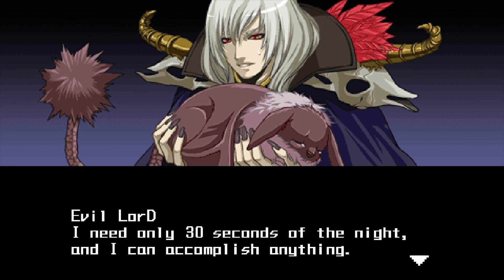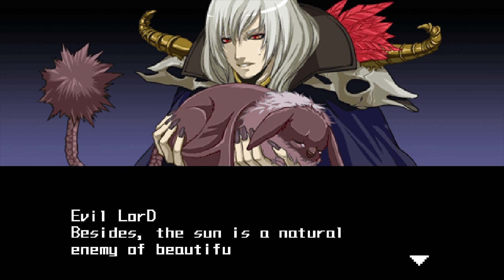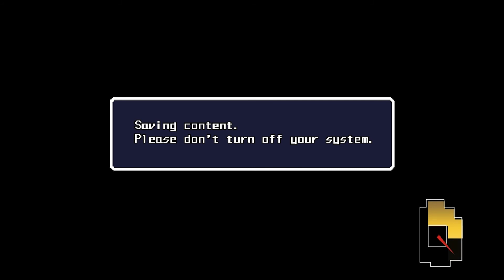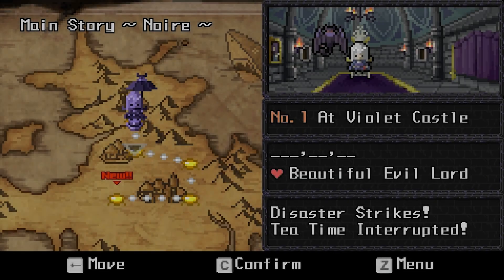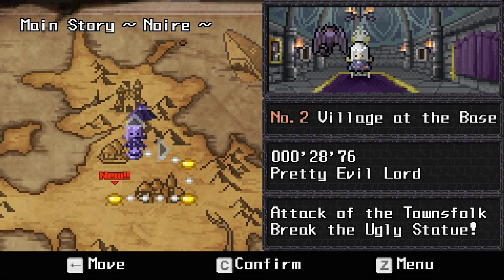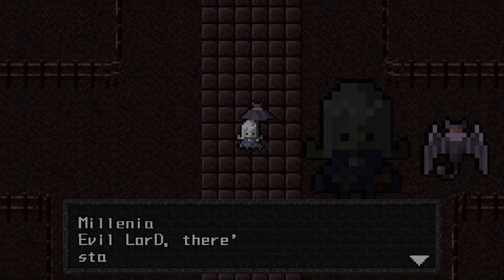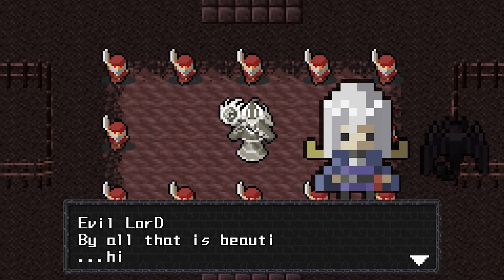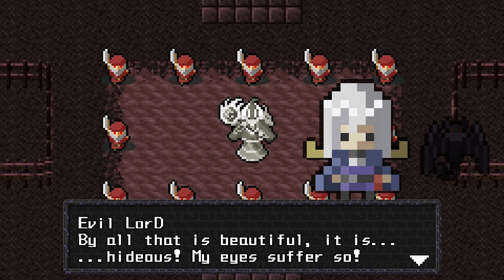As we continue on, it turns out that the effects of Half Minute Hero are actually having an effect here. Noir — the evil lord who was going around spreading the spell of destruction — is actually going around here too and having some sort of influence over this world. As you go through, this is where it actually starts to pick up the story itself. There's a strange statue in the middle of the town, and if you have beaten Half Minute Hero, you'll realize that statue is actually of Noir.